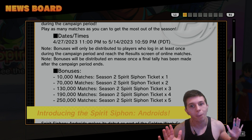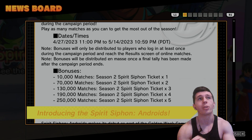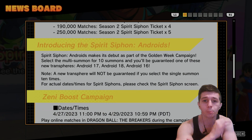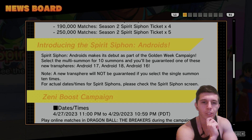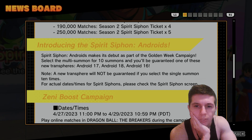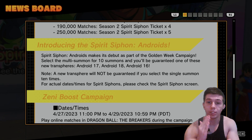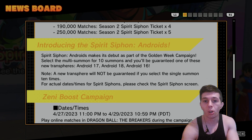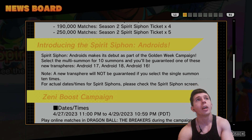The fact that they're even launching this campaign means they should have some confidence that the player base is doing well. The Spirit Siphon Androids banner makes its debut as part of the Golden Week campaign. If you select the multi-summon for 10 summons, you'll be guaranteed one of the new transfers — 17, 18, or 16. So if you don't have 17, 16, or 18, summon on this banner and you'll get one straight up. If you have tickets lying around and you've already pulled Beerus and Whis, you might as well pull on this banner.